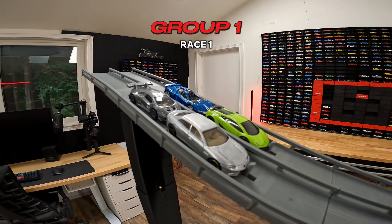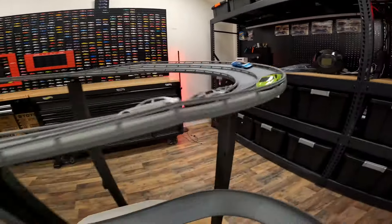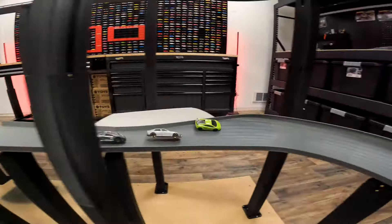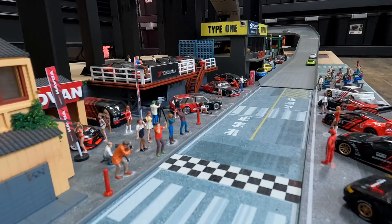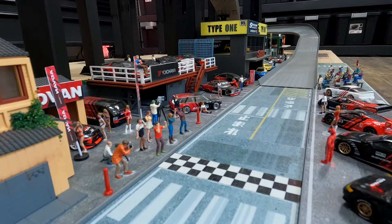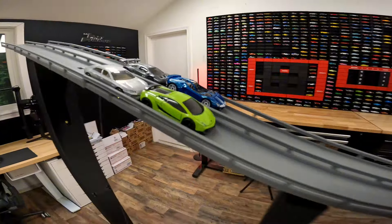The green Gallardo is in the far lane - that is the pole position. The Estoque is in the close lane. Let's see who wins it. The Gallardo showing his speed but the Estoque right on his tail. The Gallardo takes race number one, followed by the Estoque and the Huracan.